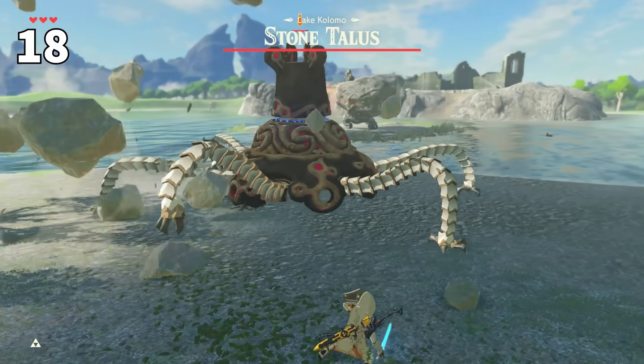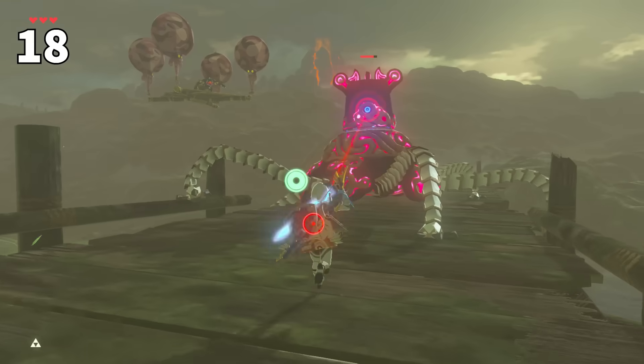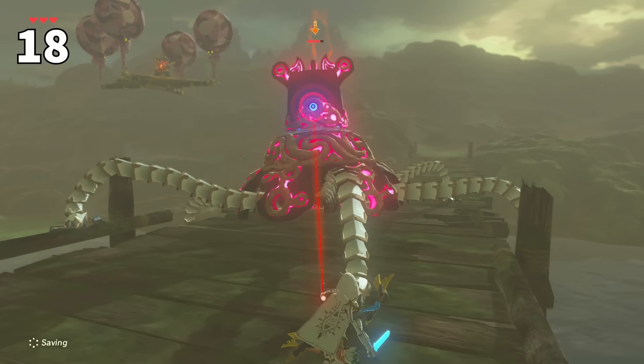Guardians are also capable of attacking your enemies if pulled far enough away from their home area. If any enemy attack strikes them, they'll switch targets and hit them back.